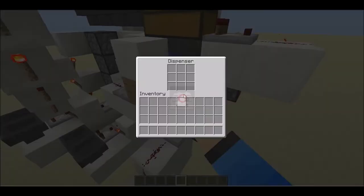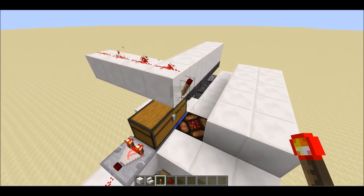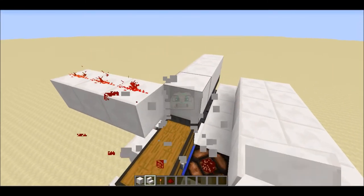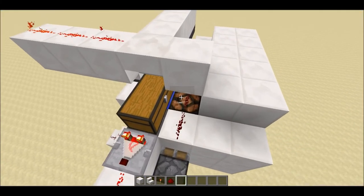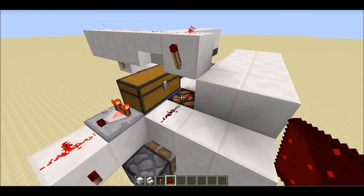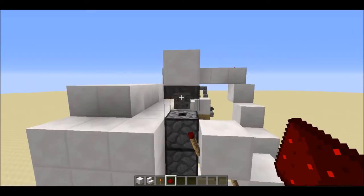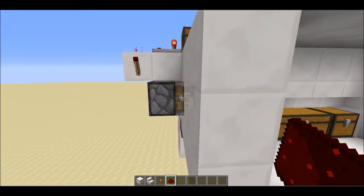I found a fix: remove this block, place one stone that way, one block there, redstone dust there, a redstone torch there, and two redstone dusts. As you can see it turns off because there are no lava buckets, and since this chest is full of lava buckets the piston is pushed away and we can reach the obsidian.